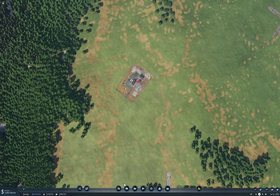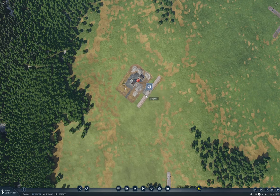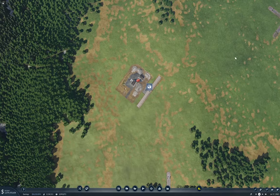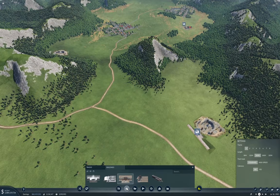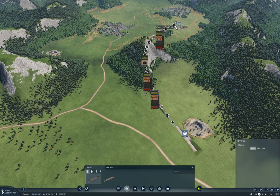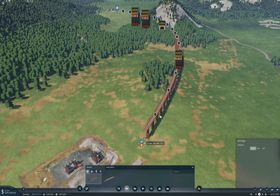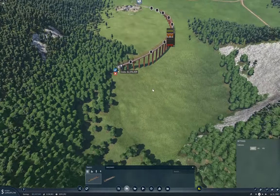Now we need to get a rail line through there. Let's grab the rail — no electrification. Let's see if we crow-fly it. Yeah, we don't quite get down far enough. But if we come around... I think we'll have to helix that. What if we start by going full down-bubble that way, and then come around over here?